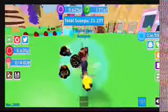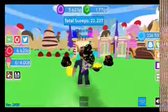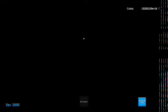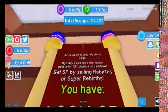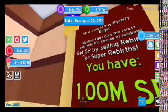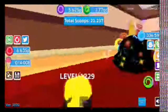What's up guys! I totally forgot about something — I'm terribly sorry. Anyway, I couldn't find it earlier, but here it is: there's this new area, and SP is needed to buy mystery eggs. The mystery egg gives you the rarest pets with a 10% rainbow chance. You get SP by selling Rebirth or Super Rebirth.